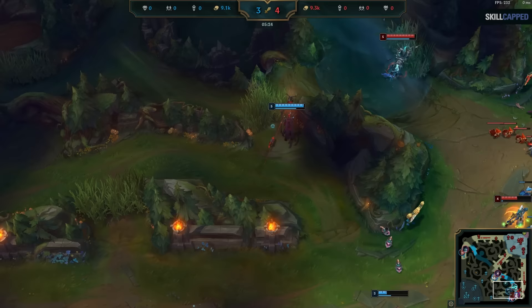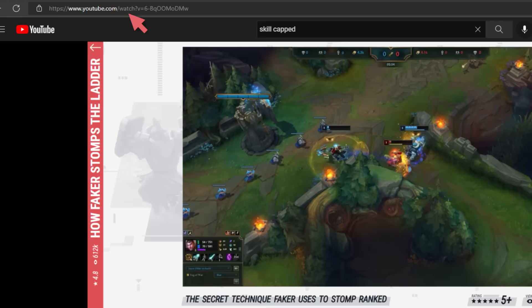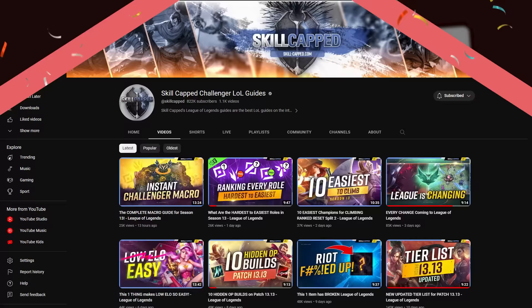Now you have everything you need to use Faker's warding strategy. We actually did an entire analysis on another Faker strategy called the Smother Technique. If you want to watch it right now, it's already live on our website skillcapped.com — there's a limited time discount link in the description. If you get this video to 5,000 likes, we'll release it here on YouTube for free, which will let us know you want more pro analysis content on our YouTube channel instead of only on our website.